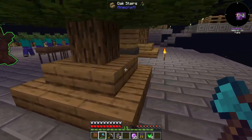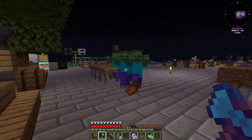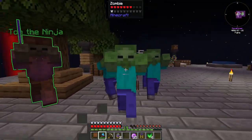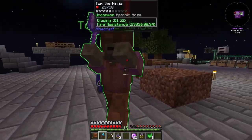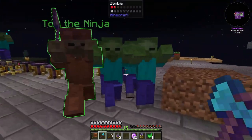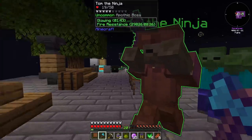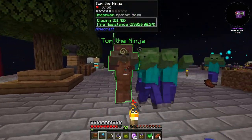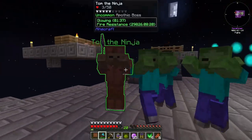Oh god, this is not good — not good at all. I forgot to light up that island. We're fighting zombies using the awesome balloon splitter axe that we have. And we have Tom the ninja here.